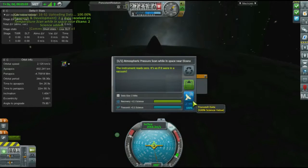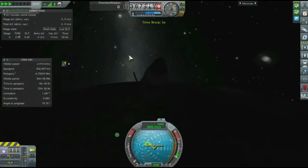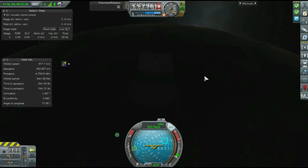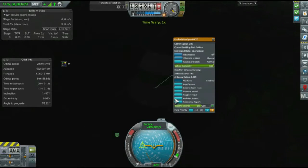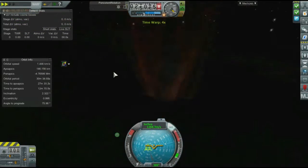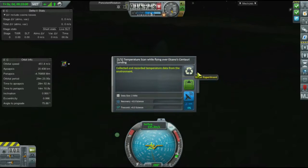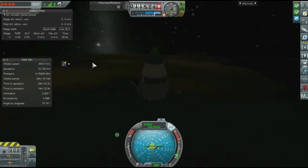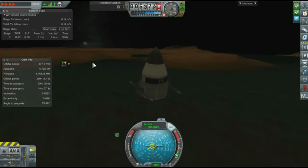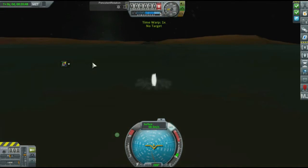We've successfully broken through the atmosphere and gotten all of our contracts fulfilled. Let's grab some science. Half of the stuff I brought up here doesn't do anything, so next launch I'll pull that off — I didn't really read too much, I just wanted to build them really quickly. It's all about learning. Now we're going to fall really quickly back to the ground. Since the atmosphere is thicker and the gravity is lower, we should be able to survive on most — nevermind.